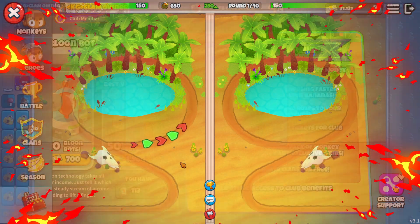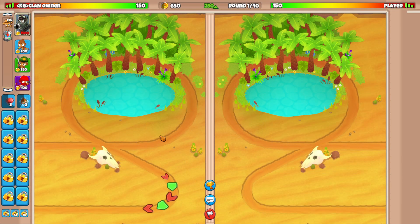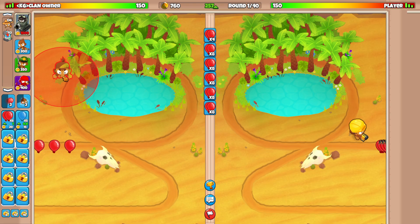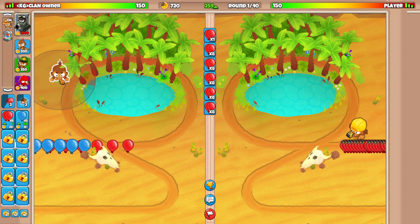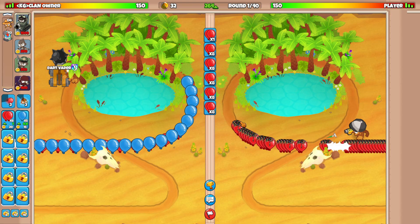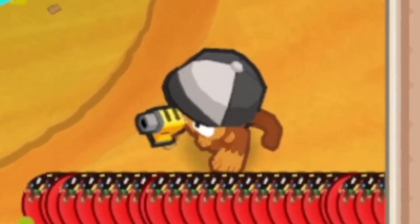Alright, here we go ladies and gents — we've got the map Oasis, and we're going to be using Captain Churchill, Dart, Sniper, and Ninja. We're going to start by going for the Dart Monkey in the back, get up to the Spike of Pull. Our opponent is going for the Engineer as his first tower — a very interesting start.